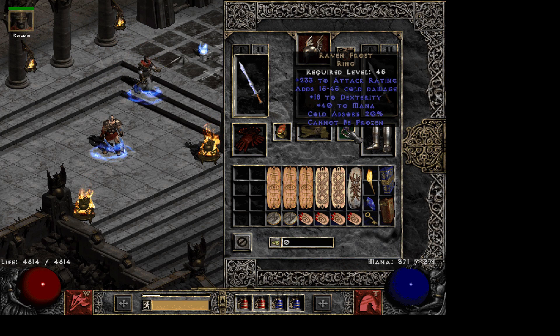Raven Frost is always good so you don't get frozen, especially on this build since you're not very defensive and can't really take a lot of hits if you get frozen.